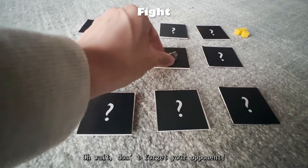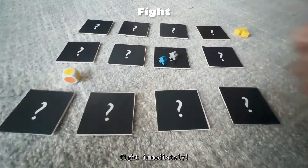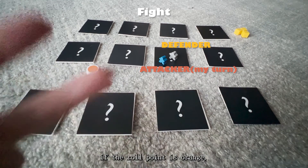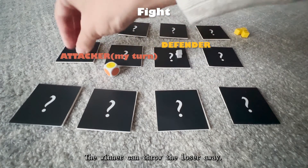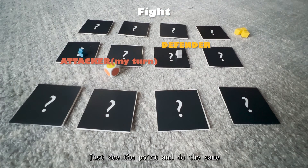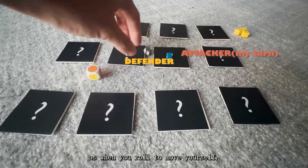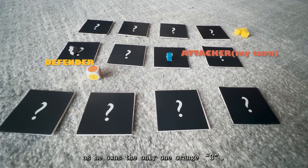Don't forget your opponent! Whenever you meet your opponent, fight immediately. The turn owner, as the attacker, rolls the dice. If the roll point is orange, the attacker wins. If it's yellow, the defender wins. The winner can throw the loser away — just see the point and do the same as when you roll to move yourself. The attacker has a little bit of an advantage as he owns the only one orange 3.